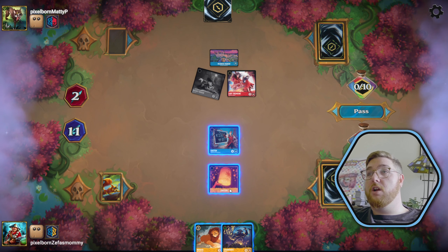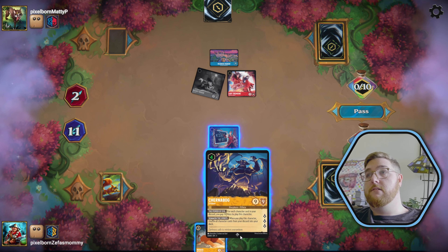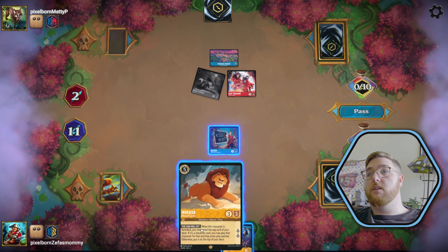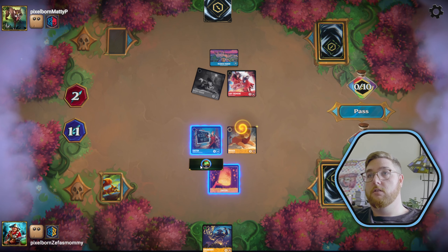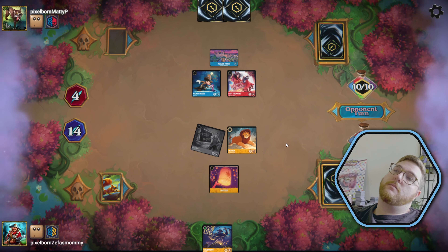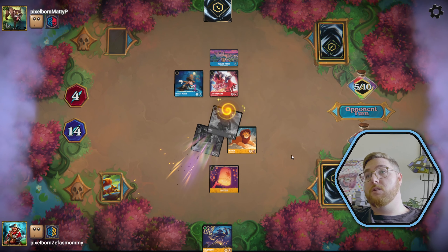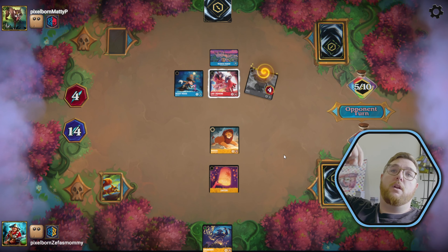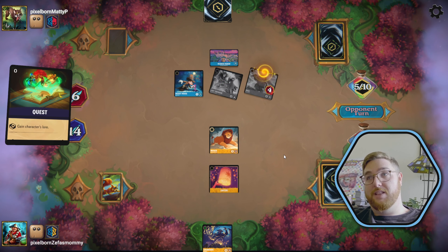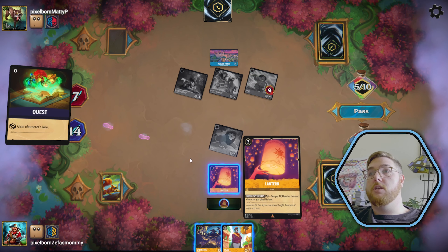We hit Chernabog. Do we do Chernabog here or Mufasa? They have nothing to discard us with. Let's Mufasa. And we quest and we pass. They play a Maui, which is going to take out our Gaston. RIP Gaston — put an RIP Gaston in the chat. They quest for two big ones with Lady Tremaine and they're leaving Mufasa alone. We get a Baloo, which might be GG's for them. That's 16. We are going to go ahead and bodyguard Baloo.